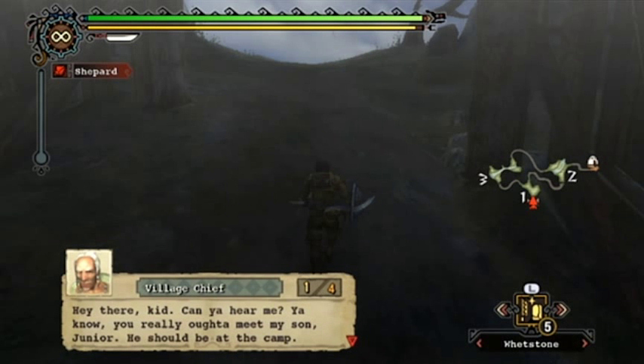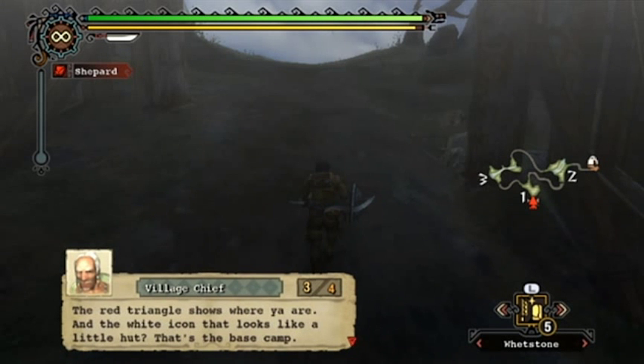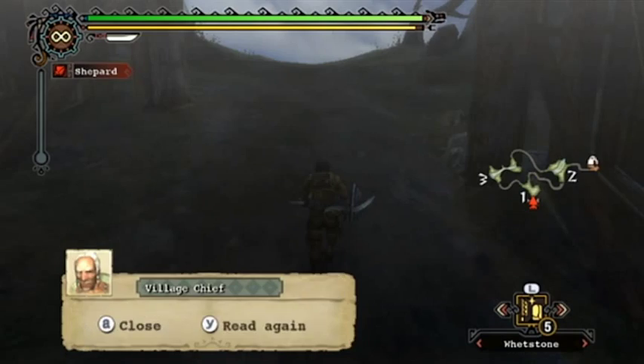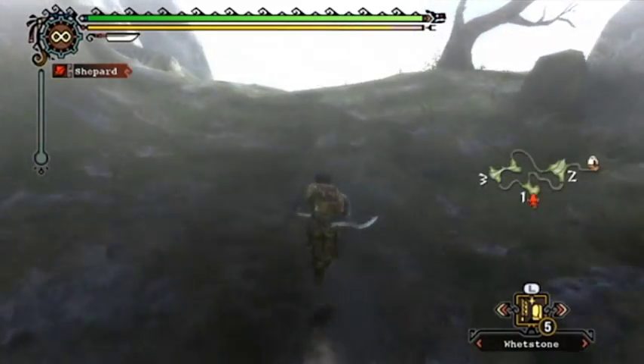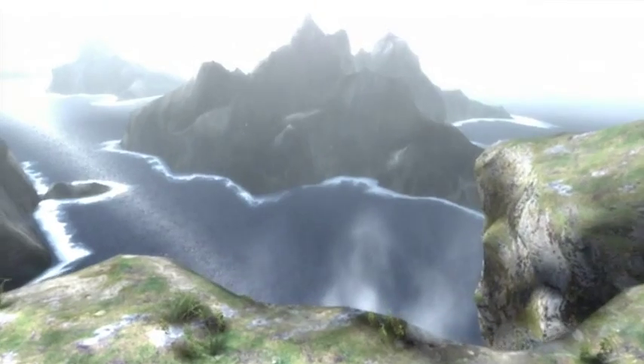Here's the village chief: 'You really ought to meet my son Jr - he should be at the camp. My ancestors have a saying: wherever you go, there you are. You see the map on the right side of the screen? The red triangle shows where you are, and the white icon that looks like a little hut - that's the base camp. Use the map to find your way to the base camp.' If you ever want to zoom your map in, you can press minus and then Y.